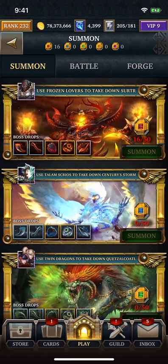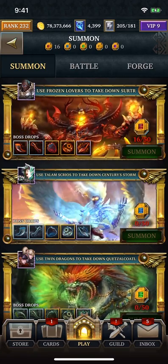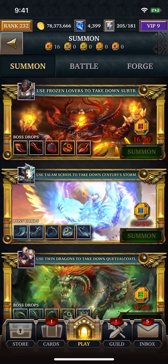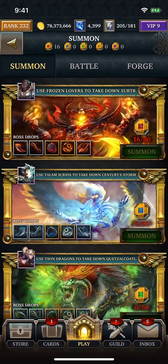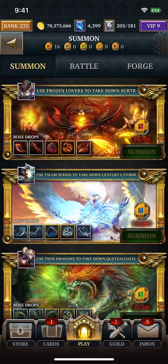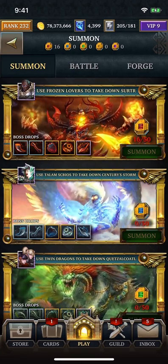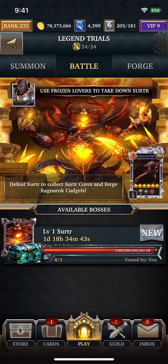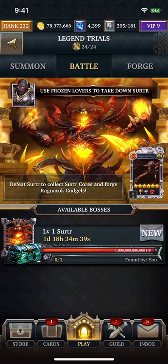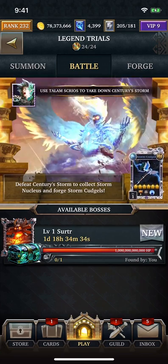Surtr is the first one that's available and I already actually summoned the boss. It costs 50 of these coins that you can earn through the event. So if you have 50, you should be able to summon the boss. Make sure that you're player level 100 or higher because this is only available for that level. Now let's go into the battle tab. You can see that the boss has a trillion health, and there's no Slayer or Commander bonus here, so it's going to be a little bit harder to take down.